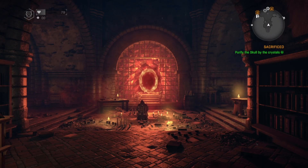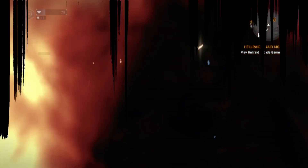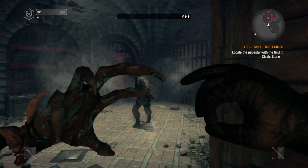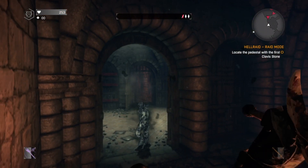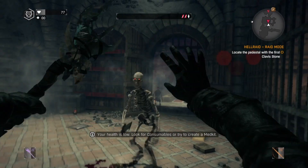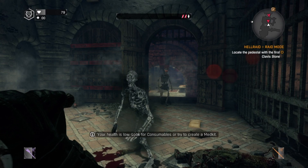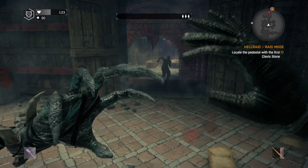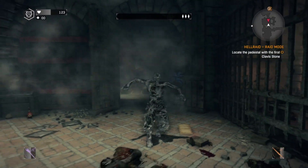Having made it thankfully back to the Hell Raid lobby, I was now able to go through the raid mode portal and try out my new Dark Wand. It actually looks pretty awesome in the game, and when you use it against a zombie it freezes them on the spot for a few seconds before they crumble to the ground dead. Unlike when I was getting hit by it fighting Asmerod, it one-hit kills these first enemies.